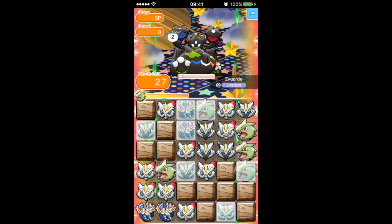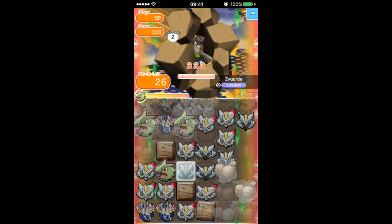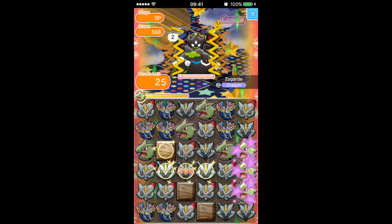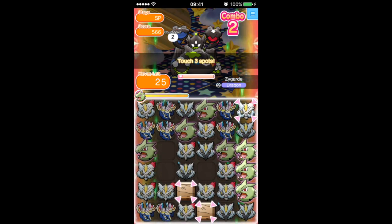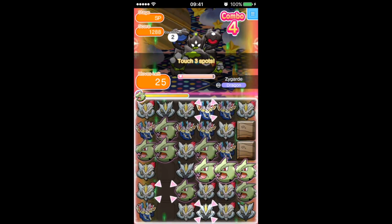What you want to do with this stage is get the Tyranitar working, get all of the disruptions off of the board, because there will be a lot of breakable blocks that come down the way. They're easy enough to deal with — make a match, use the Tyranitar, break against them, no issue there.